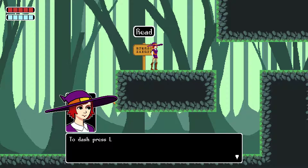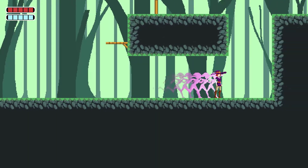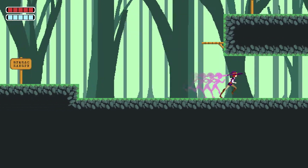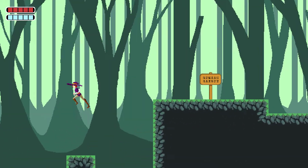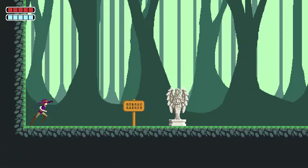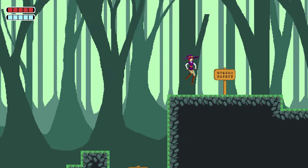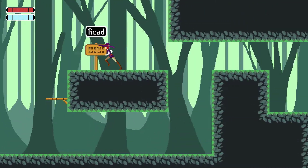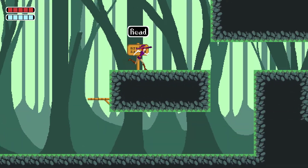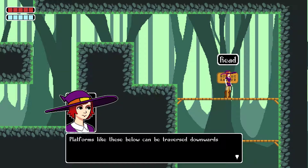To dash, press L. Dashes can be used for dodging enemies or platforming where jumps can't cut it. You can dash like infinitely — it feels like Super Metroid when you have that thing that makes you go fast. Platforms like these below can be traversed downwards.